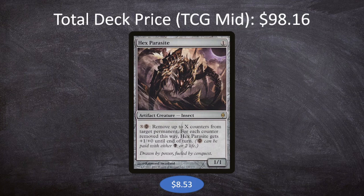If you do need to trim Hex Parasite from the deck for budget purposes, it cuts the deck down to below $90, which is a much bigger jump in savings. So if you need to cut it, that is an option.